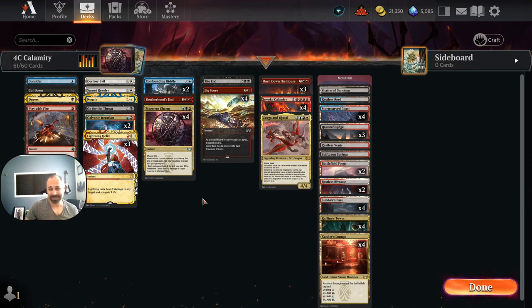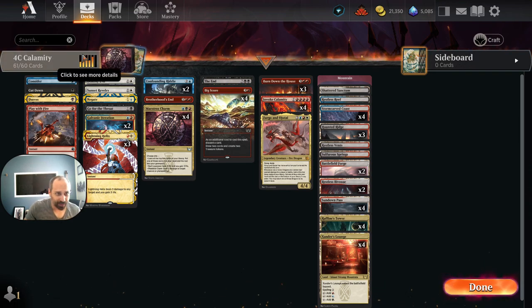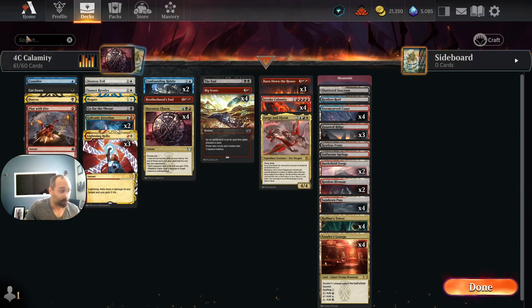We're actually playing 61 cards in this deck. If there was a type of deck where 61 is right, I think this is kind of it — because you're not trying to do any one particular thing, you're trying to have a bunch of potential combinations, and the mana is bad. We're on 28 lands out of 61, playing only a single Mountain; the rest are duals.